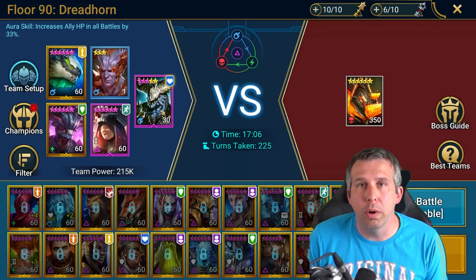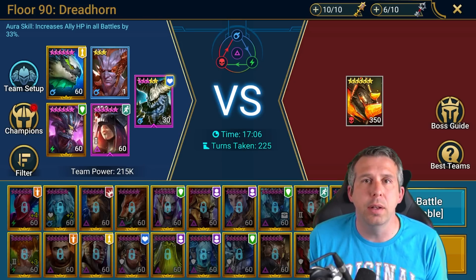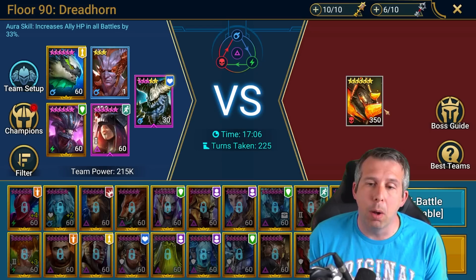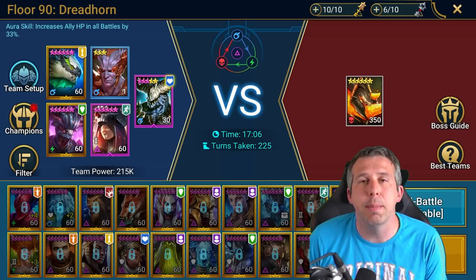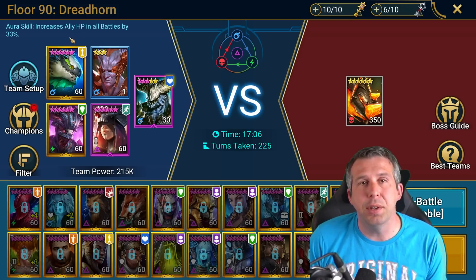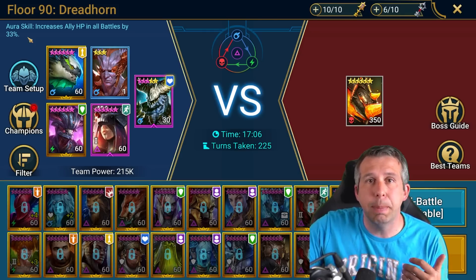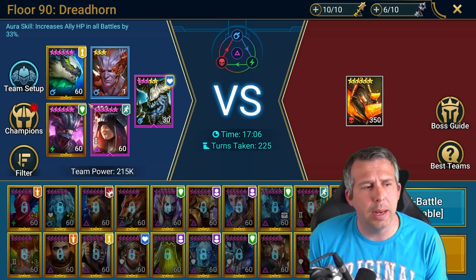I've gone for an HP aura champion — Jareg — who gives 33% more HP on base health. Auras always apply to base health, so with his roughly 19k health that means about 6,000 extra HP to soak up bomb damage. The bombs Bommel drops on you ignore your defense, so it's all about having enough HP. If you go for a speed aura instead — say 19% — that's like adding 19 speed to your build. It depends how you want to balance speed and HP.